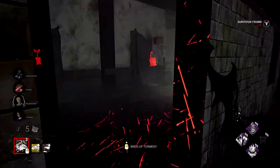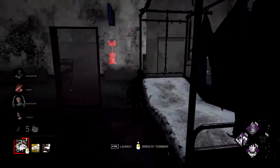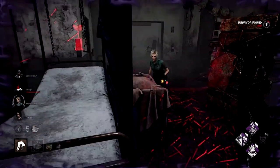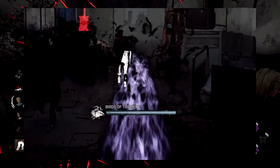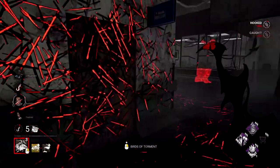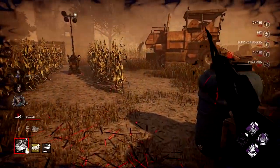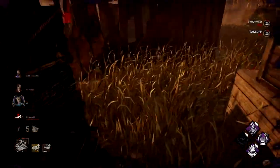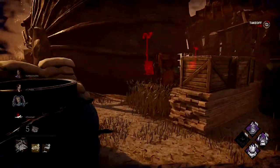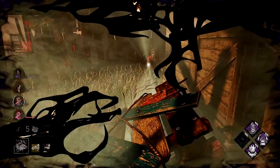There are a couple of nuances you need to know. If you strike a Survivor with a bird, it will do one of two things. If the Survivor is hit directly in an unobstructed 7.5 metre distance — basically within the white section — they will take a health state. However, if the bird hits a Survivor from further away than 7.5 metres, or travels through an object including walls and bushes, it will instantly swarm them and they must complete the repel action. If you then hit that swarmed Survivor again with a bird, it will also deal a health state.